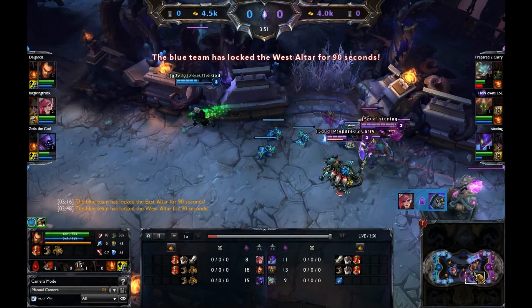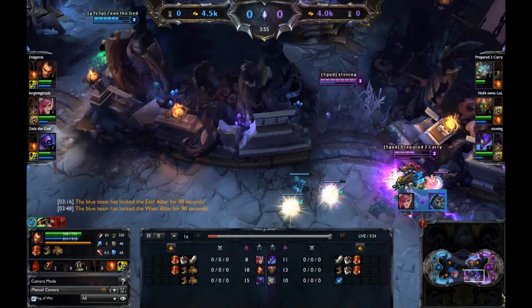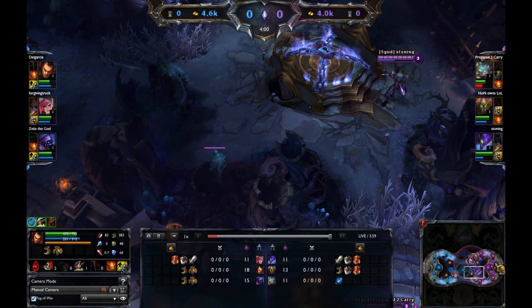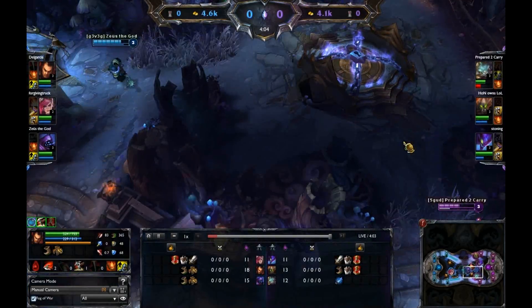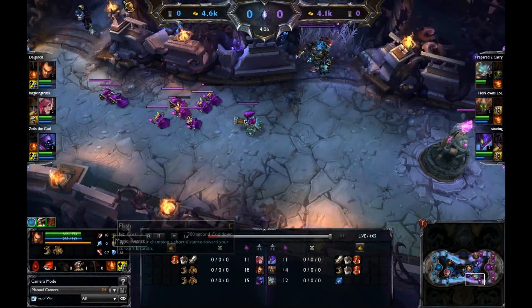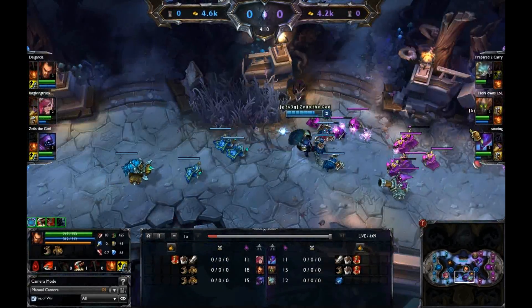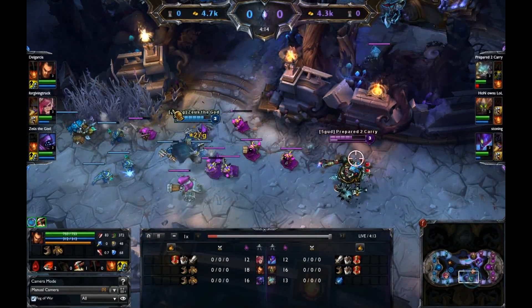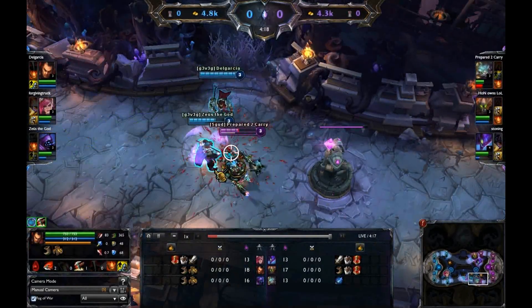It seems like blue team has done this quite a few times — maybe purple team is new to 3v3s. As far as team fights go, Darius is really good and Jax is also really good. Jax is one of those that once he starts rolling and dealing damage, you really need to burst him down. He's kind of like Tryndamere — you gotta burst him down, force an ult, CC him, and take him out before he starts getting too crazy.